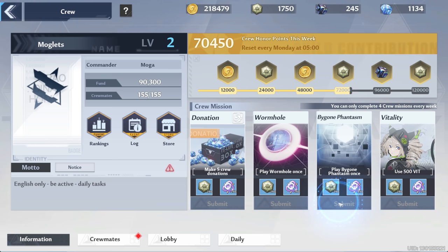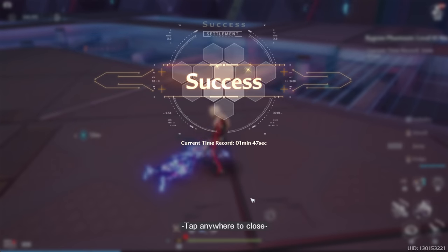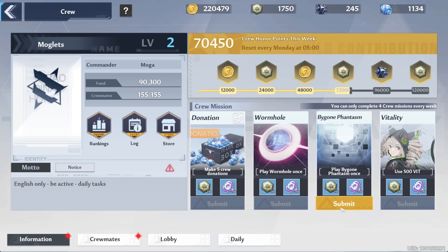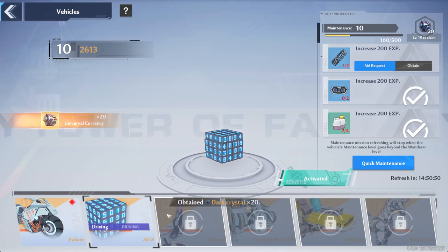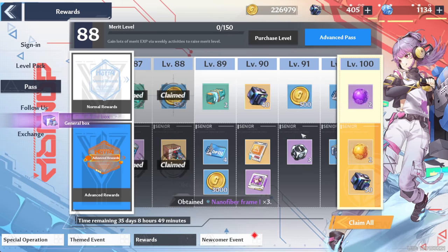Play Bygone Phantasm once — let's accept that and we can do that real quick. That wasn't too bad; I think we could progress quite a bit here but there's no time for that. Submit. Someone just logged on — there's an extra hundred. I got some stuff for the cube because now we have two at level 10. We can get a bit more for the pass now, up to 88.